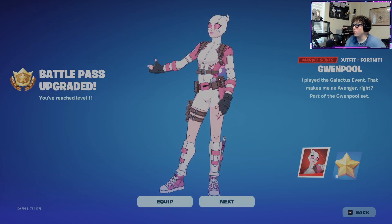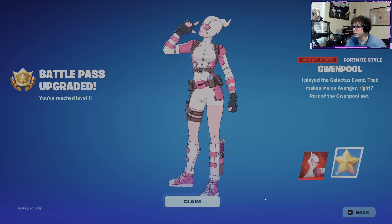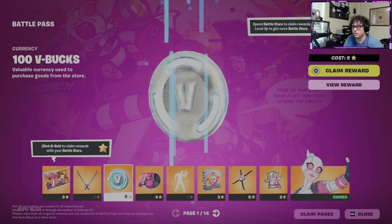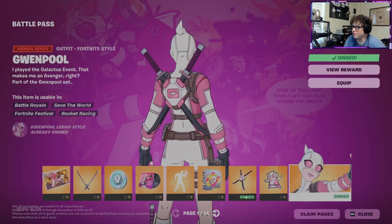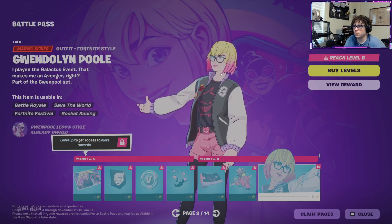So we unlocked Gwenpool, and we unlocked five battle stars. Let's look at here — that's kind of cool, we'll get this first. We'll get the back bling for it, so that's Gwenpool. Next page is Gwendolenpool.